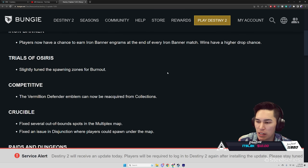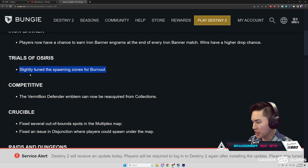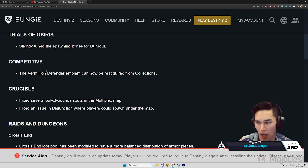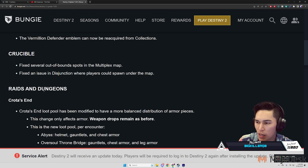The Vermilion Defender emblems can now be reacquired from collections. Now for those wondering about the spawning zones for Burnout — I think specifically we were getting spawned looking into the wall, like your face is just inside the geometry or out. Now it looks like we'll actually spawn in and be okay.